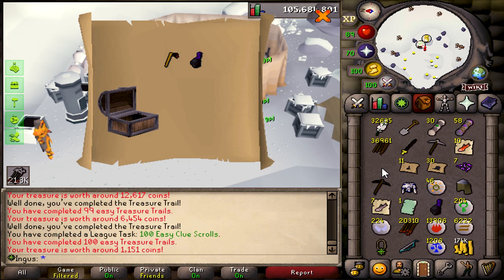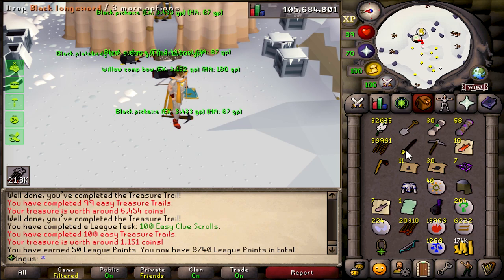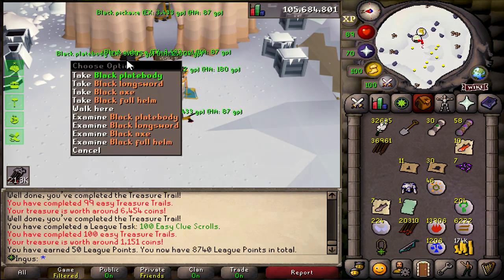The last one is garbage, like most of them. But we hit the 100 easy treasure trails. Didn't get anything particularly useful from this run, but the God Robes will definitely come in handy, that's for sure.